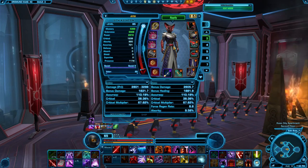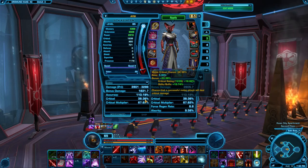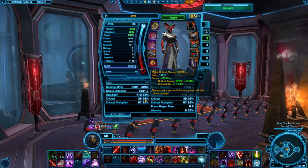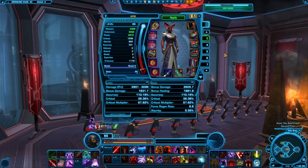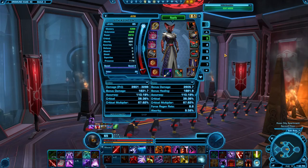Don't augment for mastery. The amount of crit you get from mastery at this point is hitting hard diminishing returns. If you're going to augment that type of stat, go for power instead. However, I don't recommend it — it doesn't work for me, though it might work for you. That's gearing in a nutshell for both Deception Infiltration and Hatred Serenity, Assassins and Shadows.